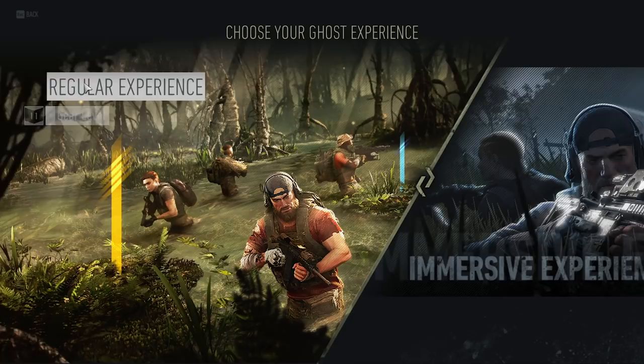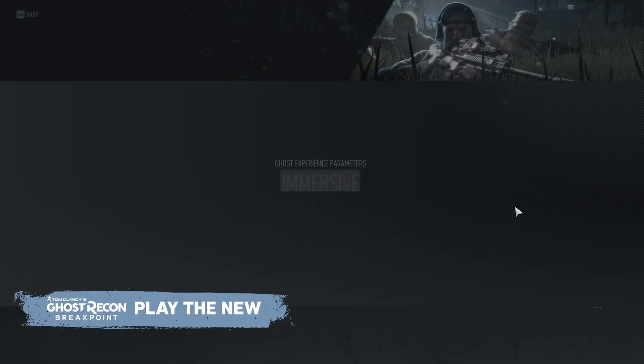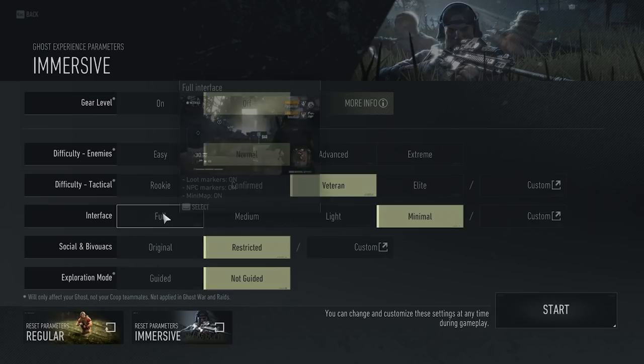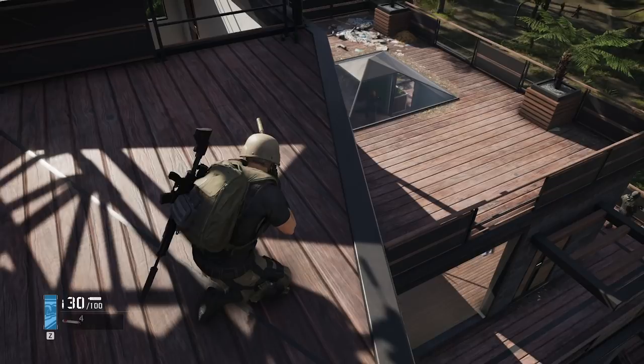Difficulty can also be modified with a bunch of these settings that affect enemy AI, health, damage, and more. Ubisoft have opened the doors to fully customize everything about Breakpoint. Getting rid of the gear level and tiered loot means that all your gear and weapons can serve their role without needing to be of a certain level or rarity. If you find a gun you like, you can just keep using it and not worry about its stats.